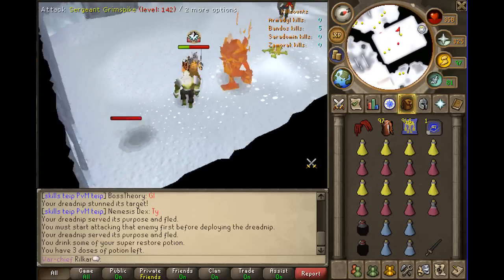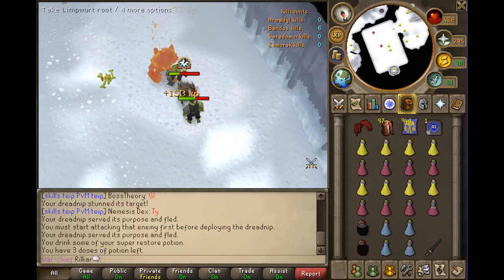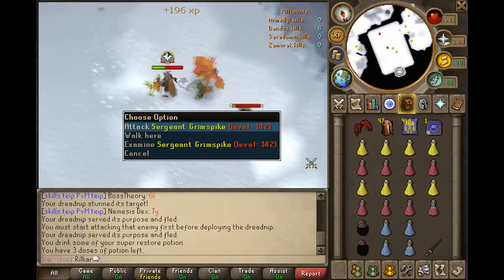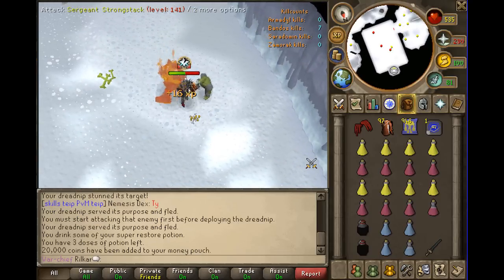Heal off the minions with soul split, or eat sharks/brews if you don't have it. Kill Strongsack last — that's key. They also drop a lot of food and elite clue scrolls, and sometimes hearts if you're unlucky. That's my guide for Bandos — enjoy the video and see you later.